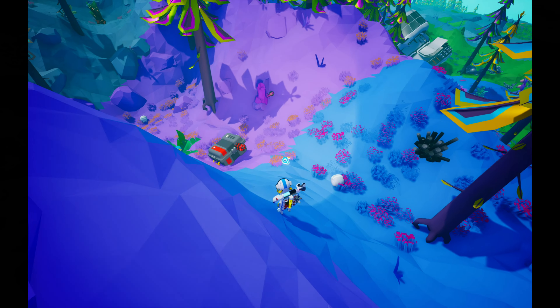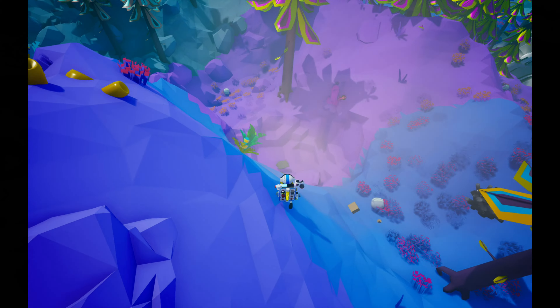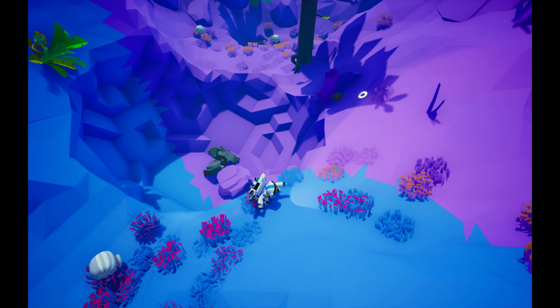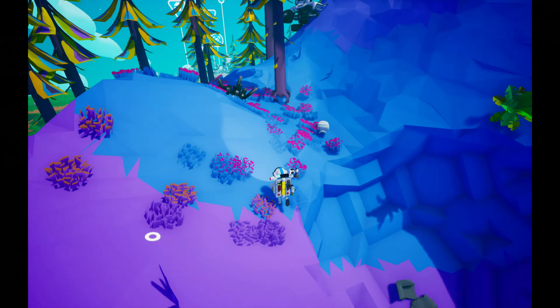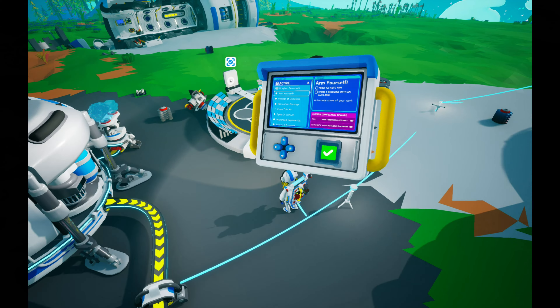We can finally use our dynamite on one of these locked chests, so let's blow this thing up. Let's back away from it so it doesn't blow us up. Whoa! Let's see what this thing dropped. An exo-chip — nice! My first exo-chip.